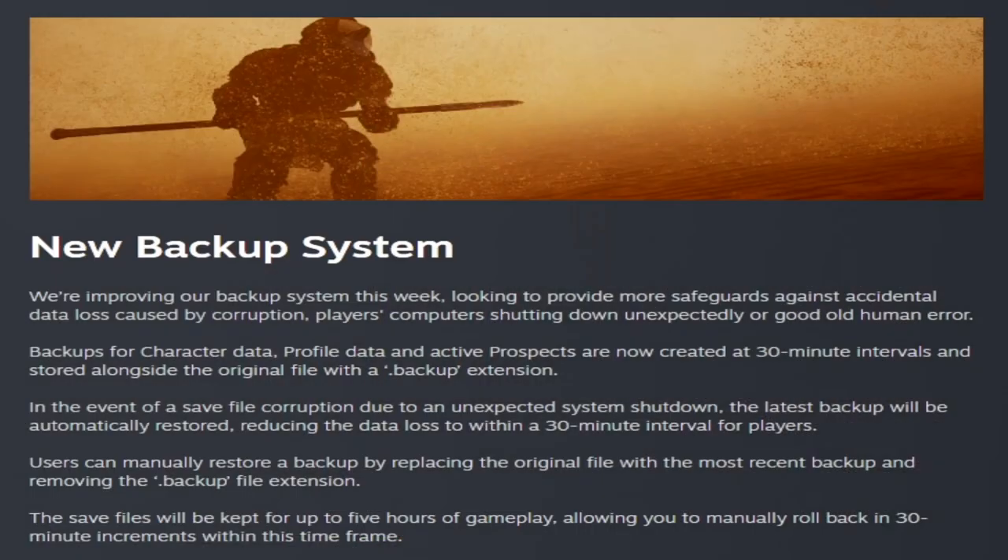They're improving their backup system, providing more safeguards against accidental data loss — whether from file corruption or human error. Backups for character data, profile data, and active prospects are now created at a 30-minute interval and stored alongside the original file with a .backup extension. In the event of an unexpected shutdown, the latest backup will be automatically restored, reducing data loss to within a 30-minute window. Users can manually restore a backup by replacing the original file with the most recent backup and removing the .backup extension. Save files will be kept for up to five hours of gameplay, allowing manual rollback in 30-minute increments.